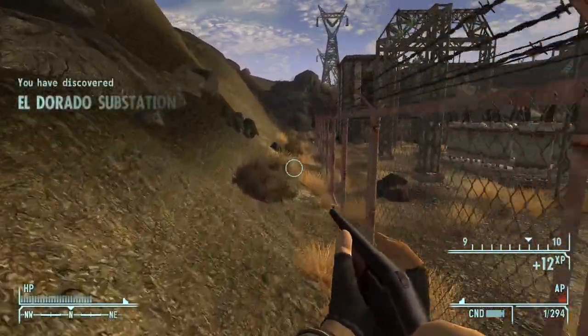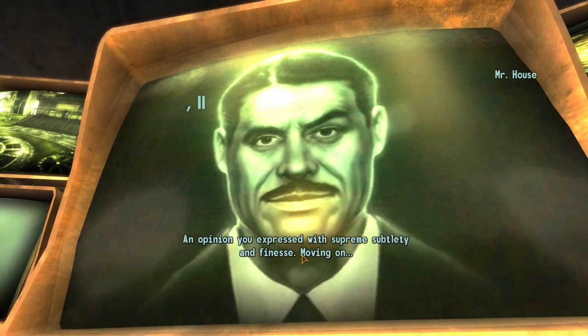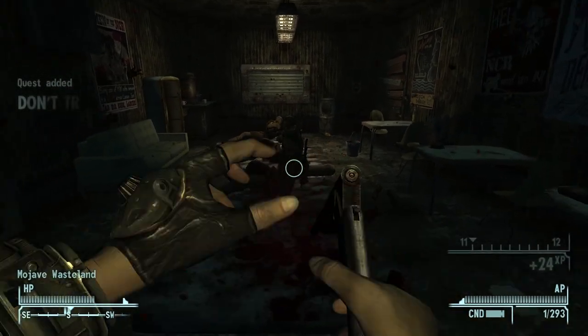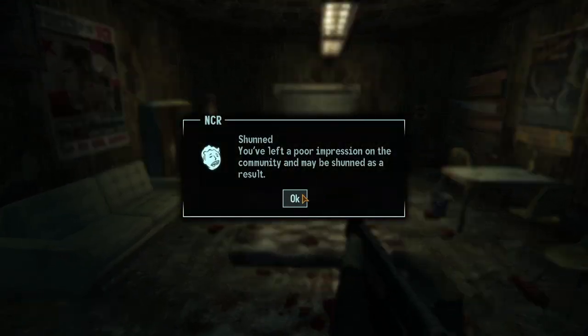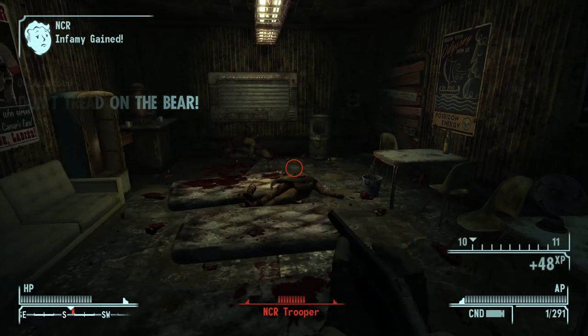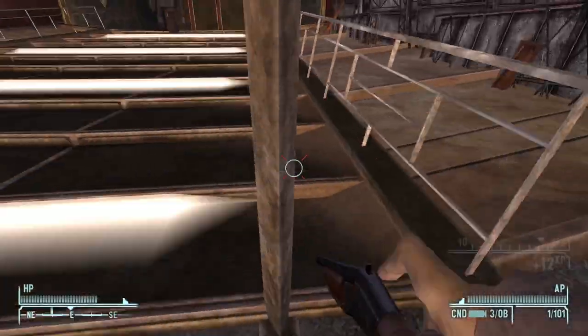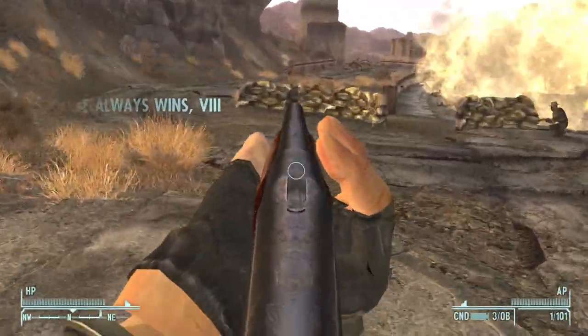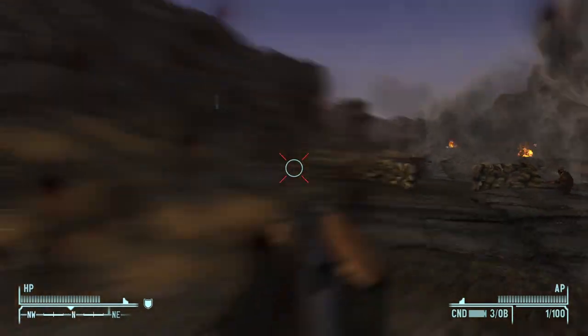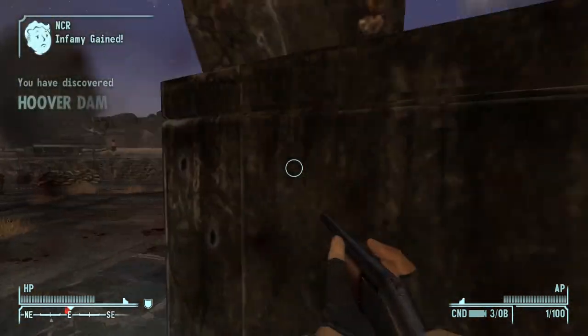With that done I went over and discovered El Dorado Substation, which I would need in just a couple minutes. I went back to Mr. House to turn in all his quests, then headed back to El Dorado Substation and slaughtered all the sleeping NCR soldiers inside. With that upgraded and done, I went back to the Strip, killed Emily Ortal for some reason, and started the Second Battle of Hoover Dam.